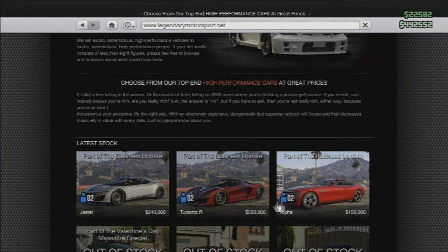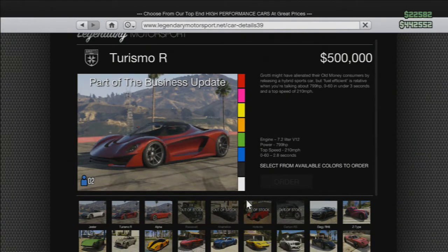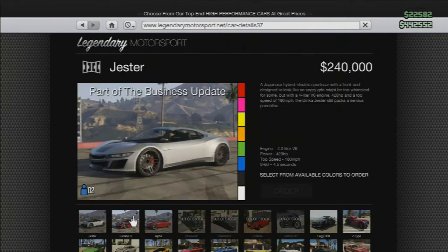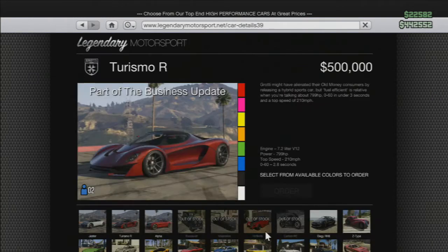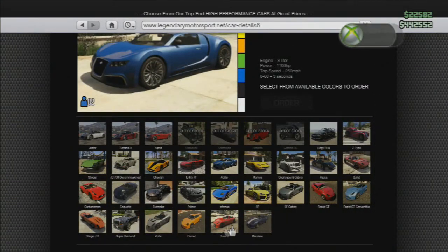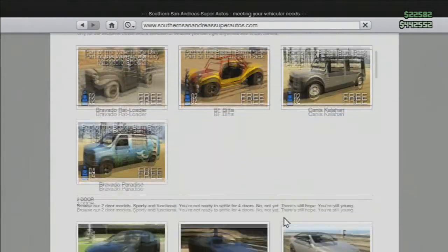There are three new sports cars, and the middle one is badass — it's really fast too. It's called the Trismo R, half a million dollars, it looks really cool though the bottom is a bit janky. Then we have the Jester, as well as the Alpha, which is actually pretty sweet. It's a slower car, kind of reminds me of the Buffalo, but it's about as fast as the million-dollar car.